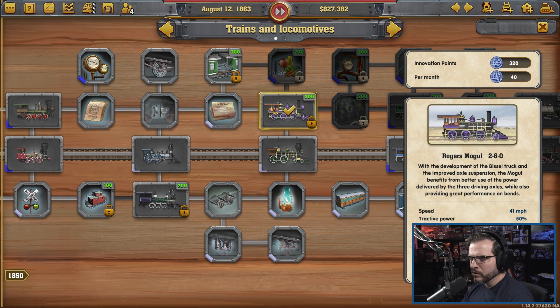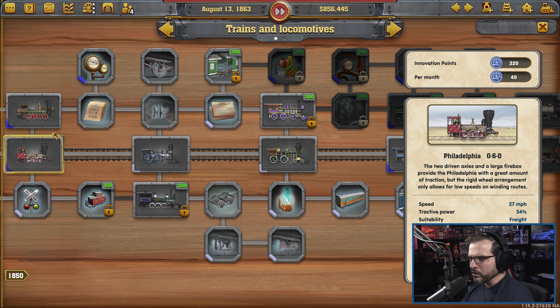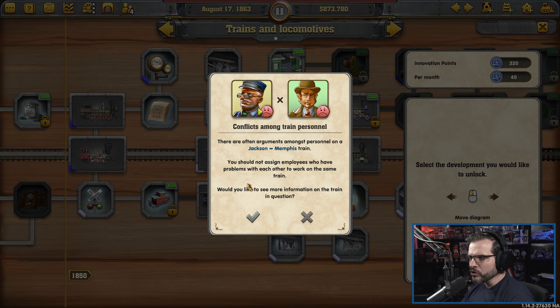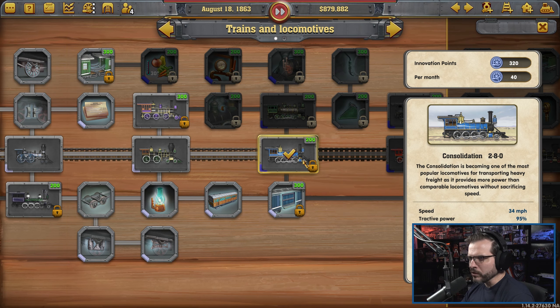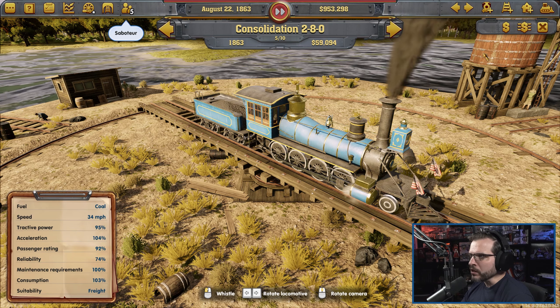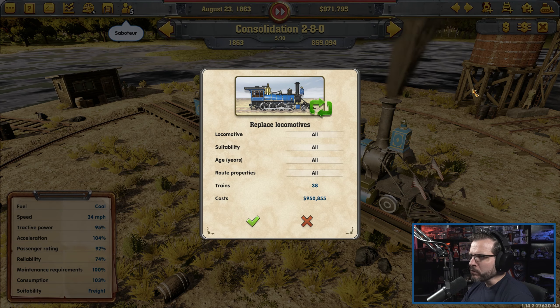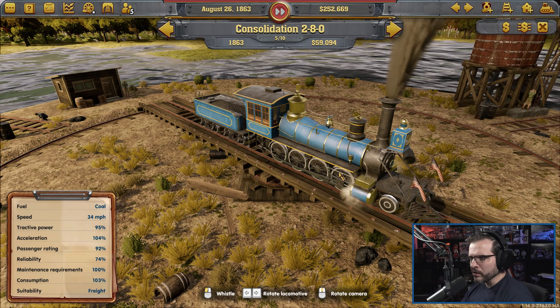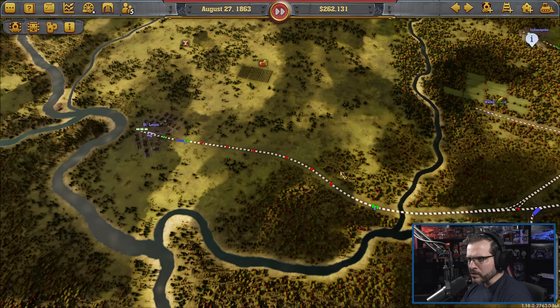Our current freight loco is the Dragon, which is 32 miles an hour. So we can bump up to the 34 mile an hour Consolidation. For now we'll just ignore it — I mean, I'm sure it's a problem. We're going to grab you and that'll allow us to get Consolidations. Place local nodes that are doing freight — that'll take care of all those. Get them a little bit faster, not much but something.